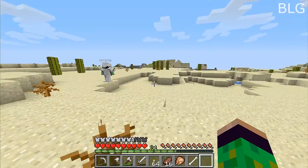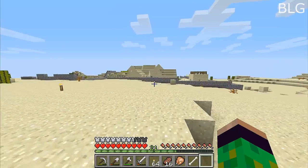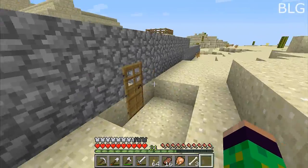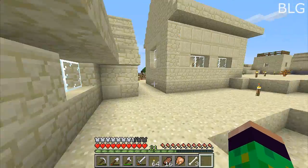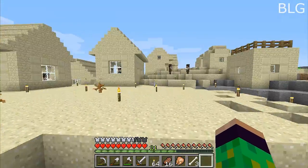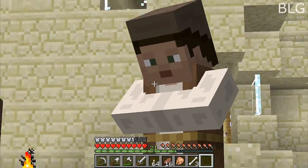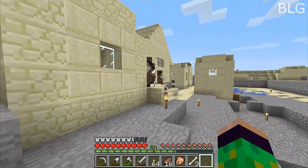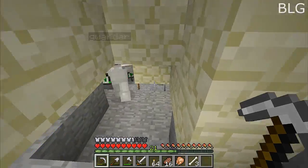The new update looks really cool with all the new sounds. We should get pigs. This is the wall around the village — I still haven't finished it, because we should totally deck it out. Villages look so interesting in this texture pack — they actually look like humans, sort of like praying people with huge noses.